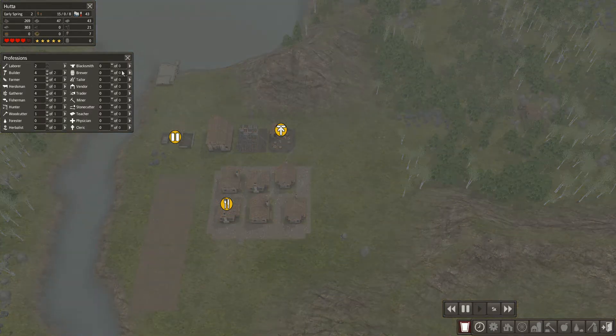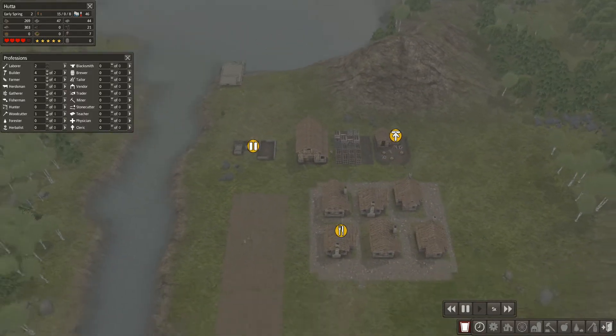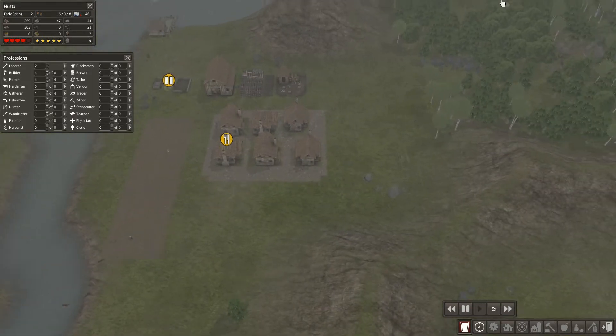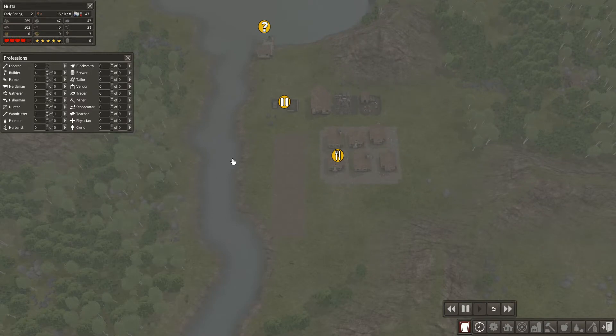We've got some firewood but we could do with more, so we'll bump that up to 400. Then we'll start building some more houses over to the side here and possibly put a school in. I think I'm going to expand over here.